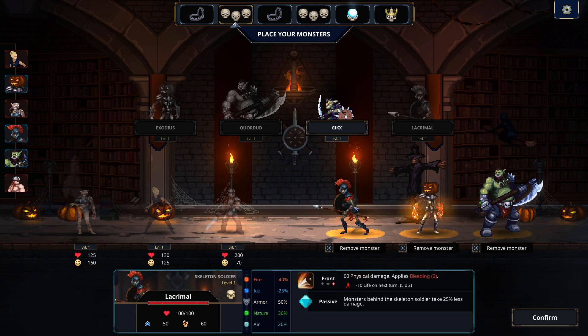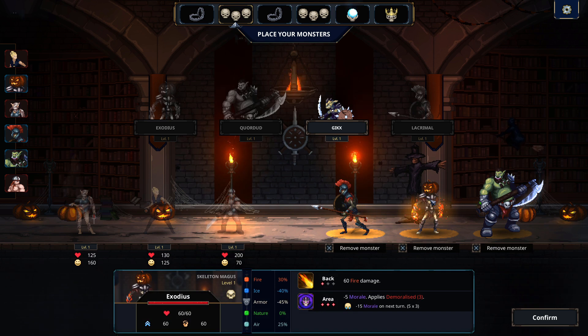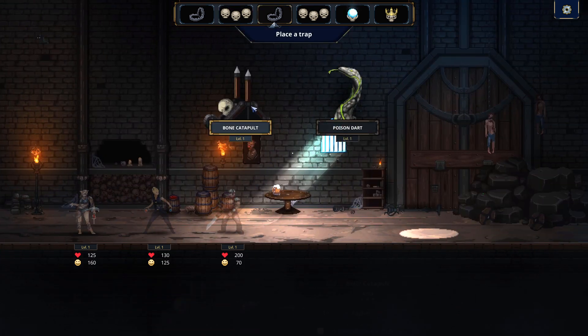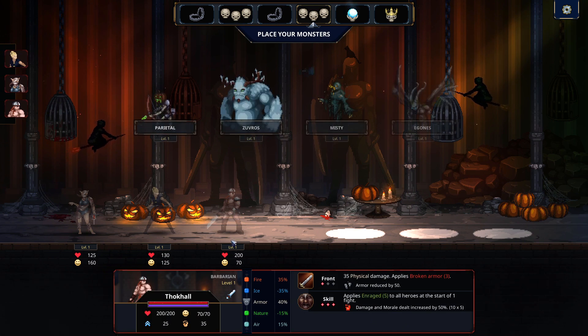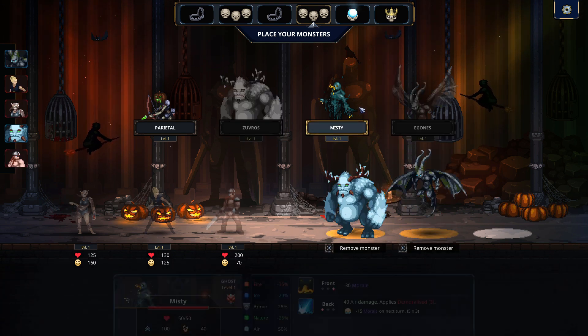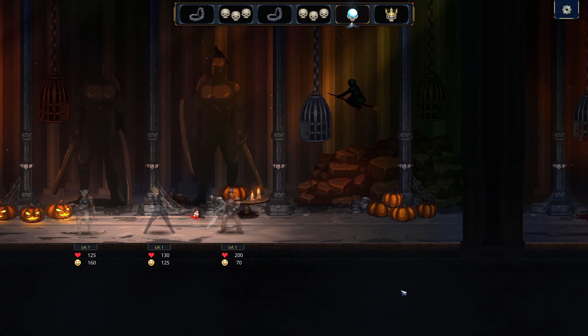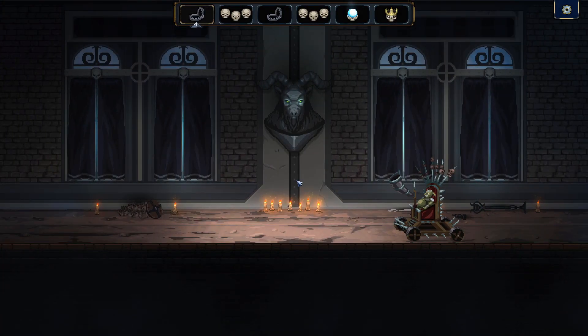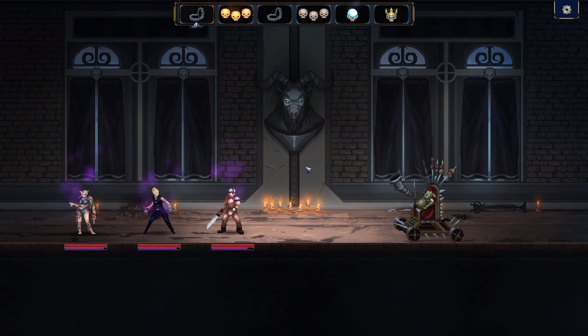So what I've got here is the paladin-type monster. He provides a little bit of damage reduction to the monsters behind him. Then there's a weird, scary, Halloween pumpkin-headed skeleton that does a bunch of fire damage, and a big shouty orc. You've got another trap here. Now, you can see the heroes here have a heart bar and a smiley face bar — that's their health and their morale. You can attempt to defeat them either by reducing their health to zero or their morale to zero.